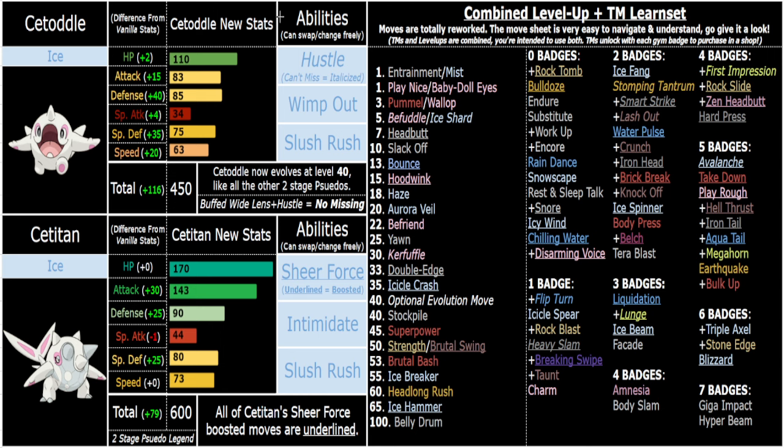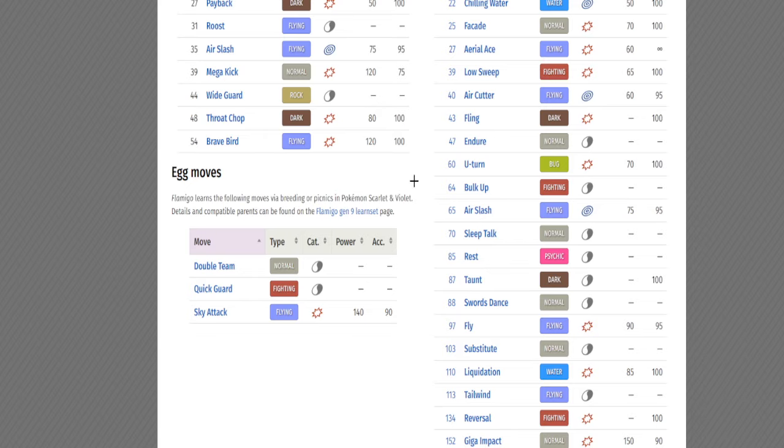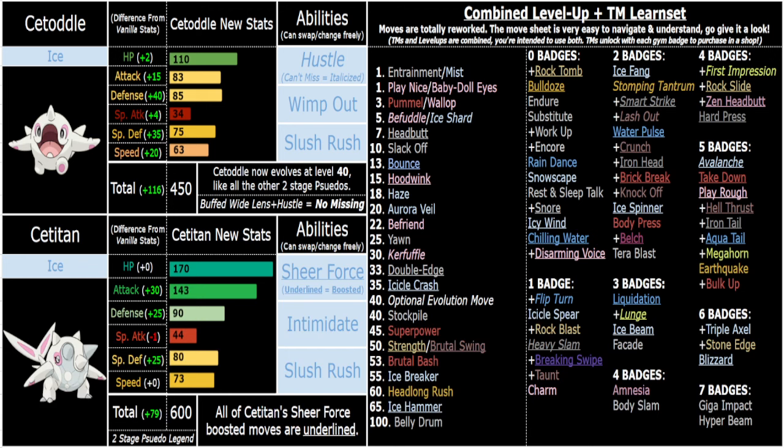Otherwise you're better off using Icicle Crash or Sheer Force. Icebreaker is an Ice-type Wicked Blow — all Wicked Blow variants in this game can't be used twice in a row, so Icebreaker and Brutal Bash both fail if you try to use them back-to-back. Use it and then switch your move up, or use it and switch out. Superpower is physical Fighting — basically a Draco Meteor variant — very strong. Strength and Brutal Swing are Rock and Dark type Double Edges. Headlong Rush is still Headlong Rush. Ice Hammer is an Ice-type Double Edge and is Sheer Force boosted — along with Strength, Brutal Swing, and Double Edge itself.